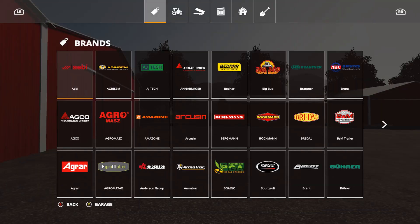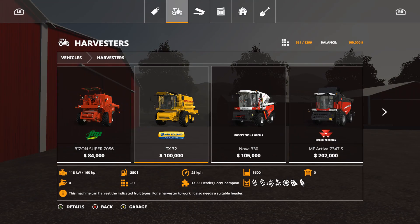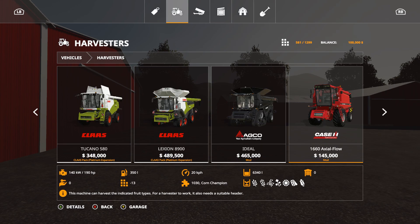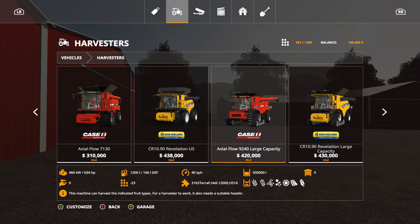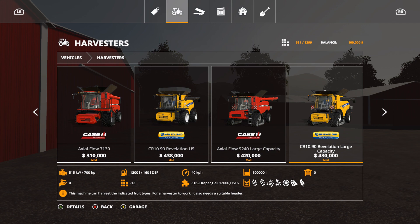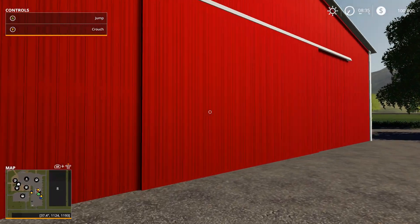In case nobody has noticed, on this map the harvesters — you guys are not going to want to believe this — the large capacity ones, the Case and the New Holland, hold 500,000 liters. That to me is very unbelievable, but I think it comes with this map because it was never in the mod hub to begin with.